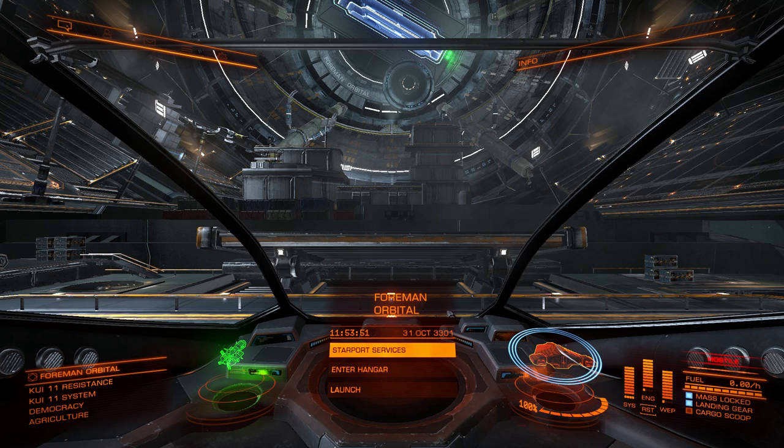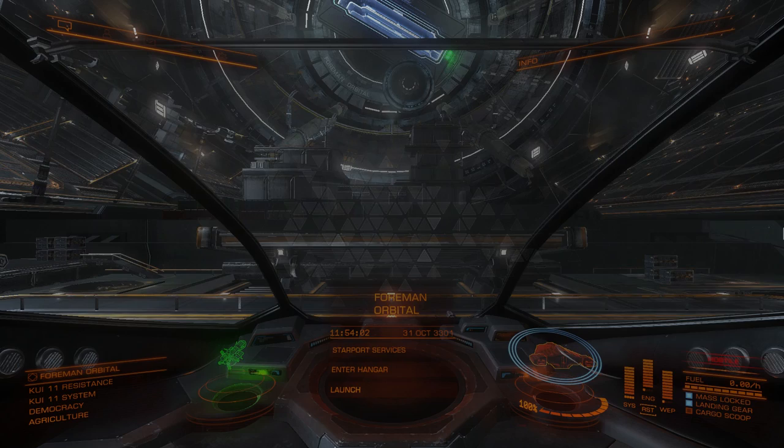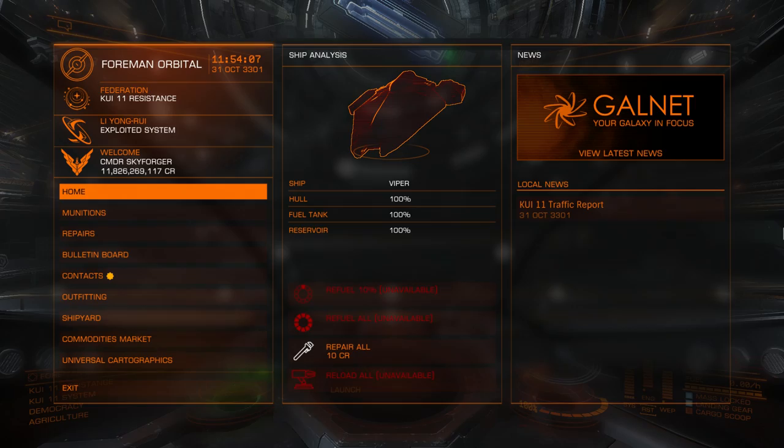Let's talk about starport services today. The third thing you see when you dock is that you can access starport services, enter hangar, or launch. When you enter starport services you will see all facilities and available actions at this particular port.